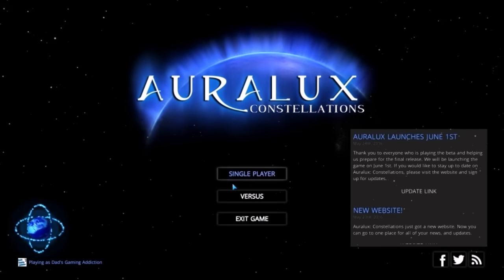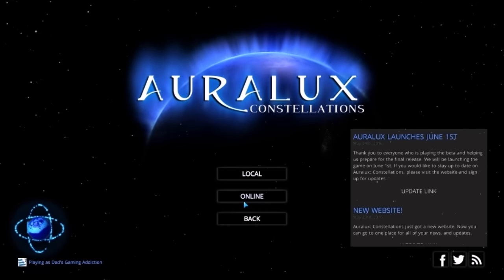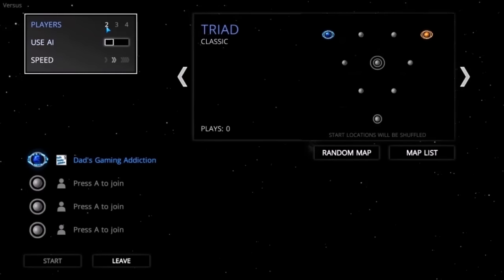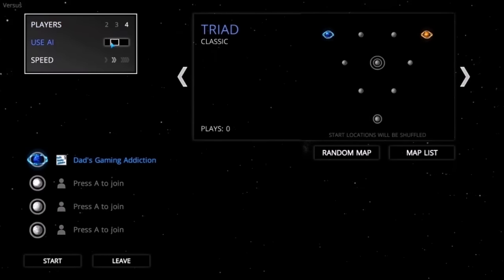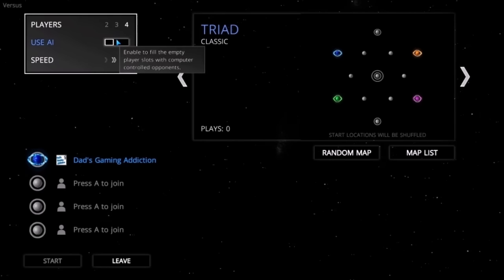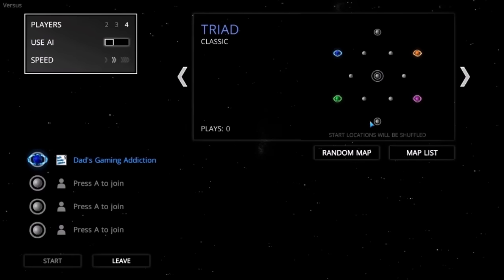Here's the main menu: Single Player, Versus, Exit. Let's check out Versus real quick. There's Local and Online. Local lets you play two, three, or four players locally. You can even use the AI to fill out slots. Press A to join. I don't know if it turns into a split screen for multiple players, or if everyone just looks at the same screen and tries to do their thing. Euphoria local multiplayer — that sounds really cool. Hopefully I get the chance to try that at some point.